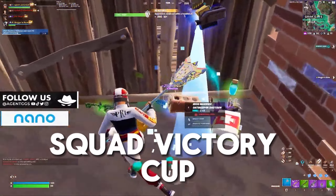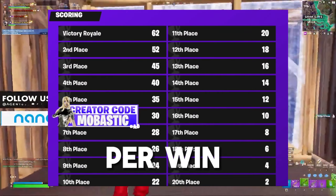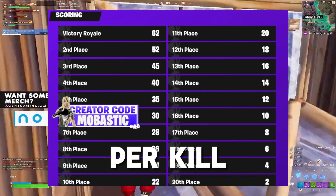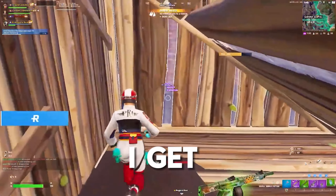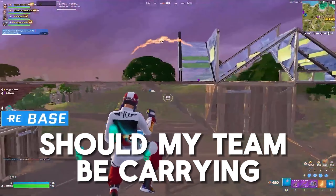The format for the Squad Victory Cup is 65 points per win and 1 point per kill. Now that I'm finished talking about the format, something I get asked a lot is what loadout should my team be carrying.